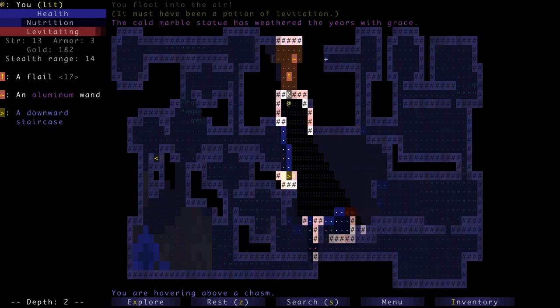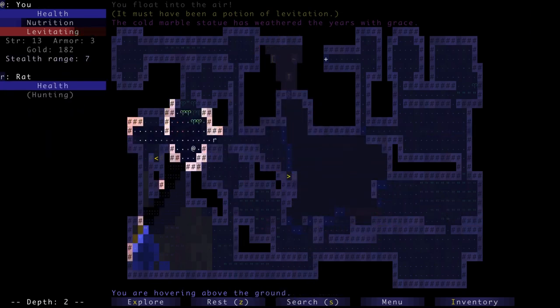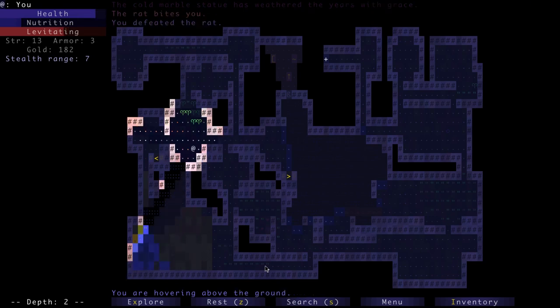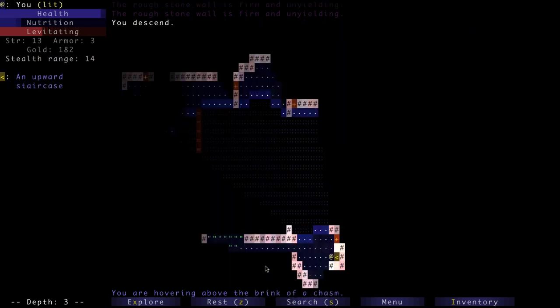Let's briefly go up and see if we can get an entrance via levitation. 'The core gold marble statue has weathered the years with grace' — so that's not going to work. There might be a place to get something on the edge, but it's not likely. I don't know where that key could be — maybe in this version it can be on lower levels, though in the older version I don't think it usually was. Let's just head down.